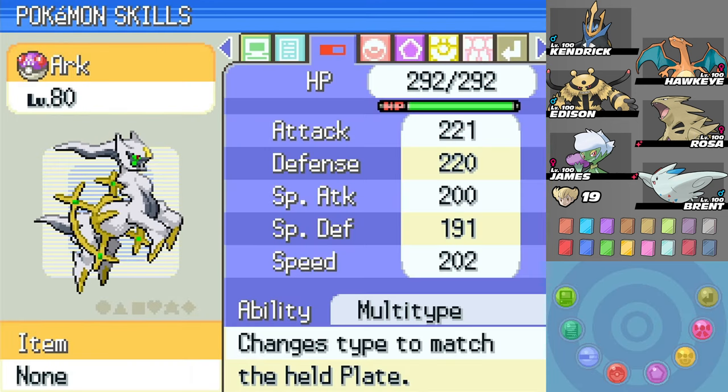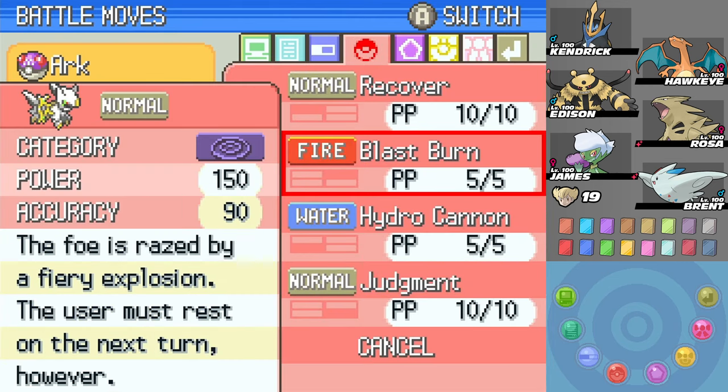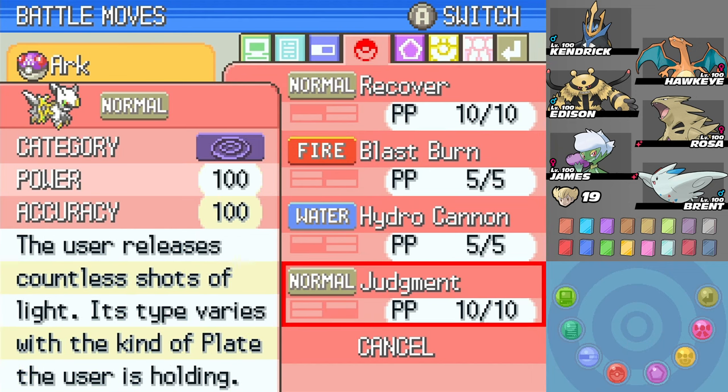So what moves did it have? Recover, Blast Burn, Hydro Cannon, and Judgment. Yeah, so it had the Fire one and the Water one. It had Recover, and it had Judgment. The type varies with the kind of plate the user is holding.